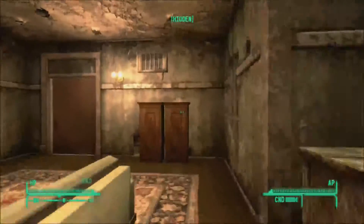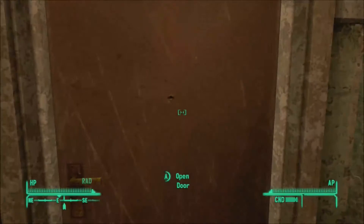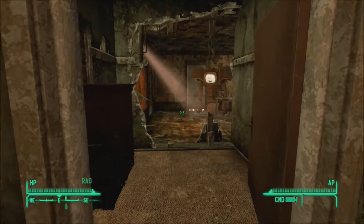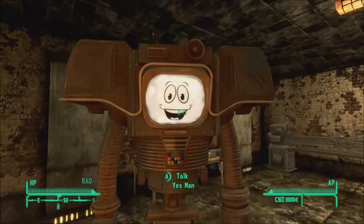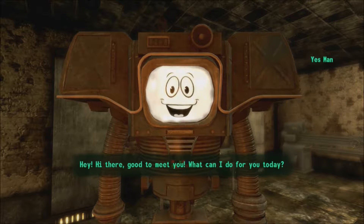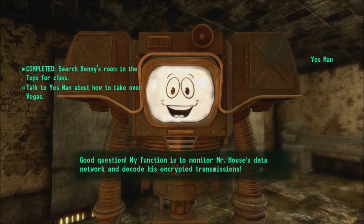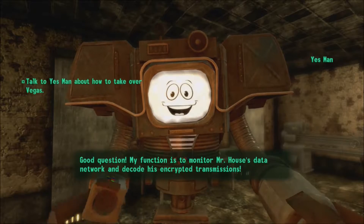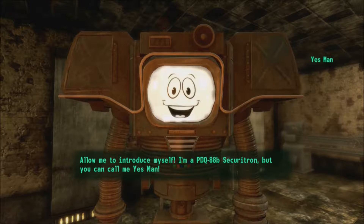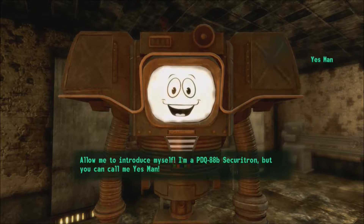Moving through the lab door. All right, now we should be pretty much right here. As you can see there is a non-aggro character around here — there's another securitron bot. Good to meet you, what can I do for you today? My function is to monitor Mr. House's data network and decode his encrypted transmissions.